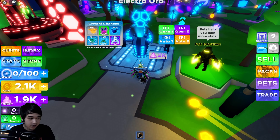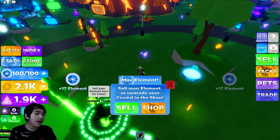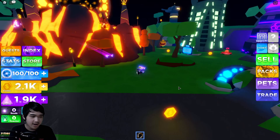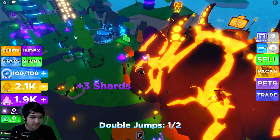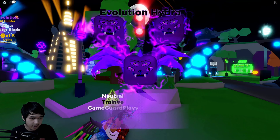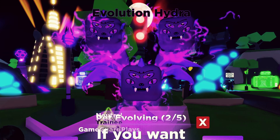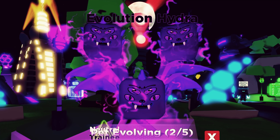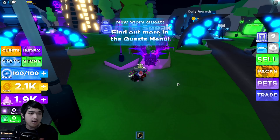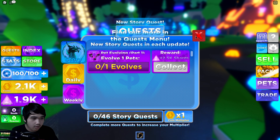I'm fairly sure we can get a pet out of 1,900 shards. Just barely not enough — I need 100 more. If you're short on shards, you can go around the map and collect them. Hopefully I'll reach 2,000 shards any moment now. Oh wait — 'Evolution Hydra'! 'If you want pets that are strong like me, you must learn about pet evolutions.' Yeah, yeah, I already know that.